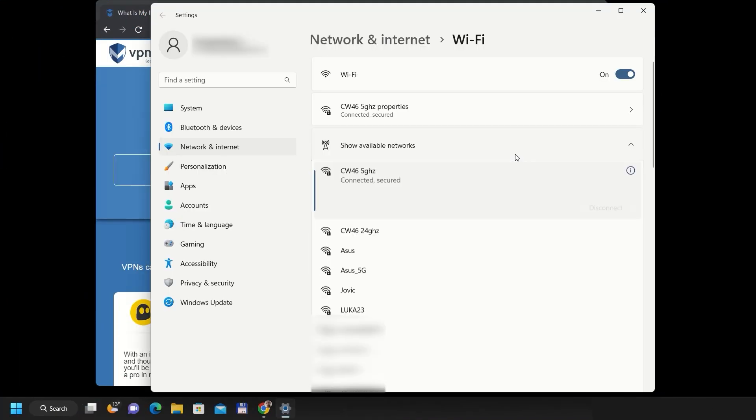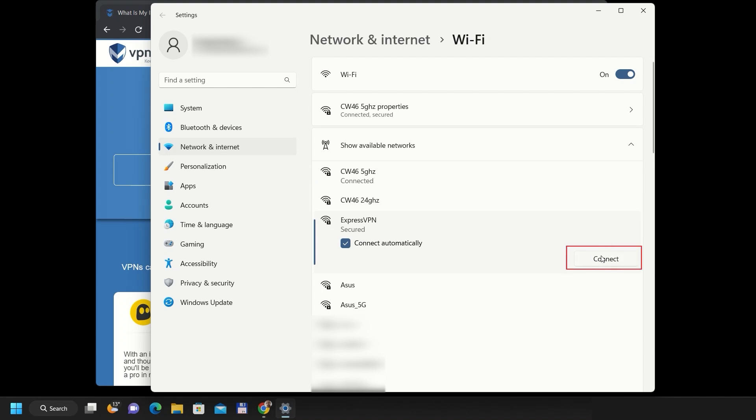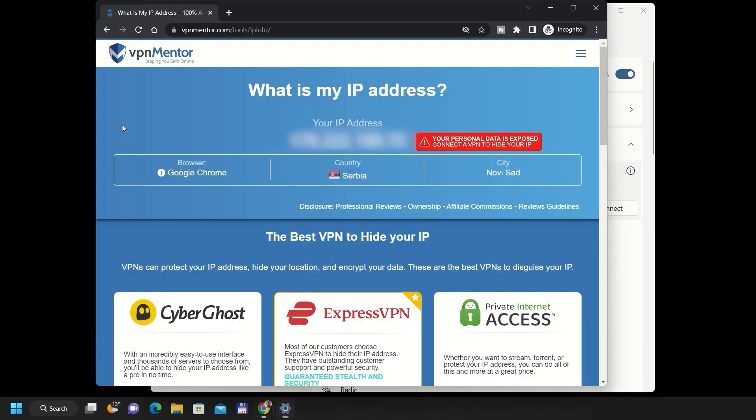Want to check if it's working? Connect any device to your VPN hotspot and visit an IP checker site. You should see your VPN server's IP address, confirming the connection is active.